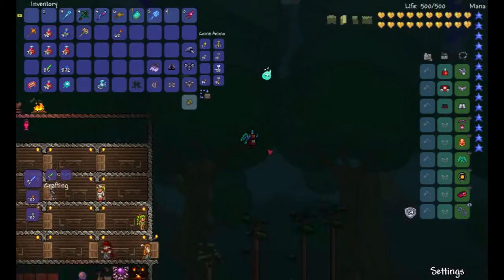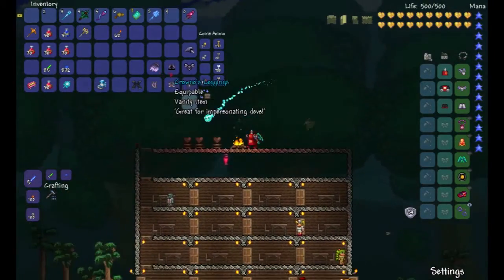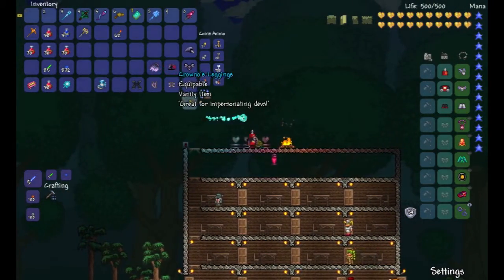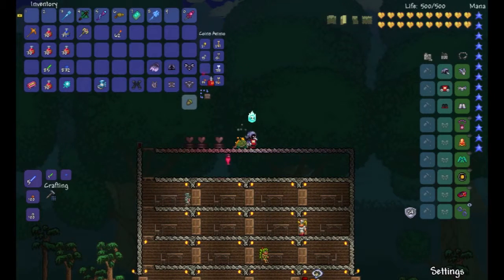So I just farmed the Destroyer for these, and I got the Kronos items, so you can look like a dev.